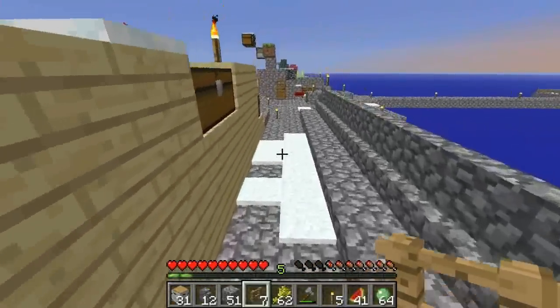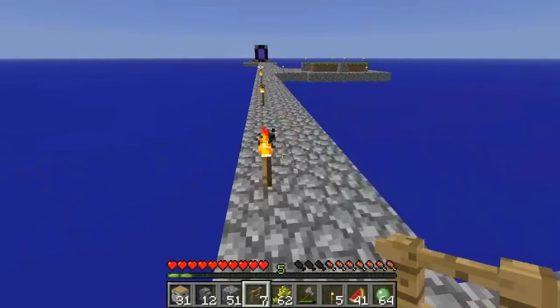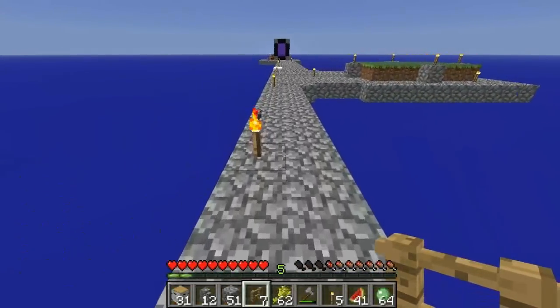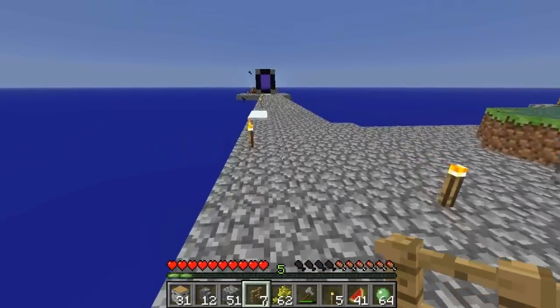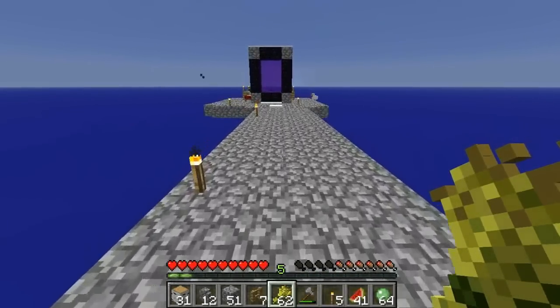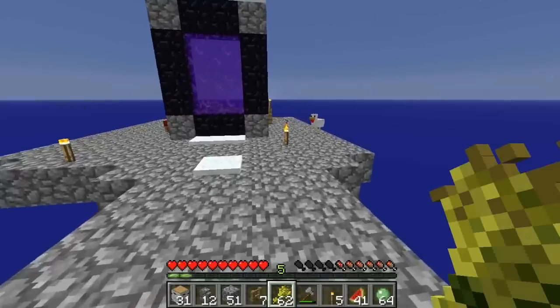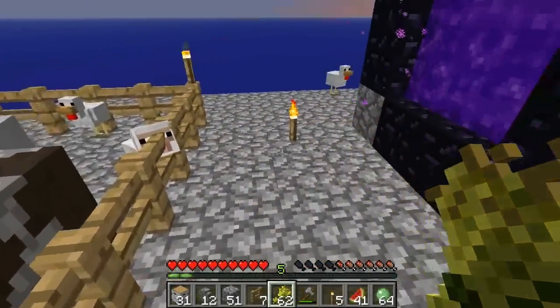Maybe not. We don't have anything. Let's go breed some of these guys. Maybe those cows would be cool — have a little cow over there. I guess I could just push this chicken away. The other cow is still in the nether.